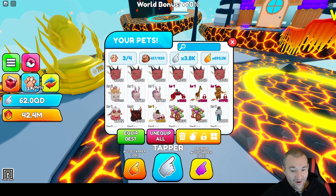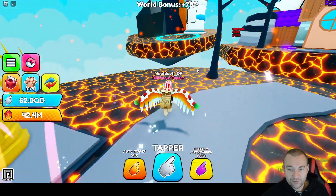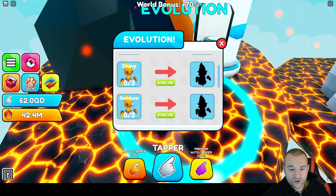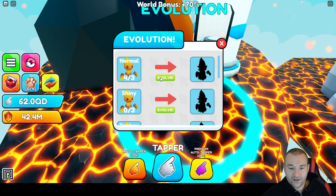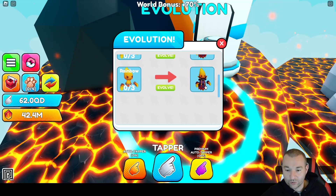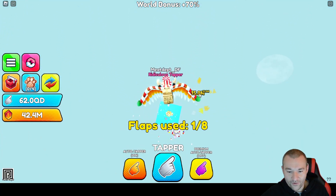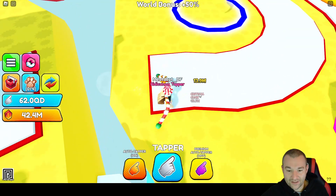Let's unequip all and go into the evolve machine. This is something I'm going to focus on a lot more this week now that I'm into the game aggressively. We can make normal, shiny, and rainbow versions of the legendary into basically a super pet. I'm going to take three normal legendary pyre fiends and evolve it — bam! Oh my god, it's like the original but souped up with a sick sinister look. Oh no, I just fell! When you fall in this game you keep falling — let's see if we can land... yes, let's go!